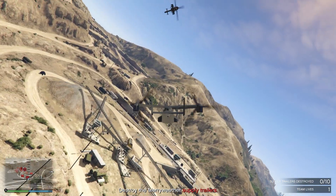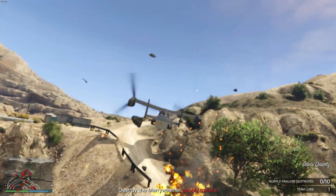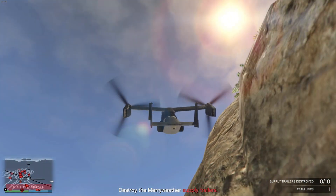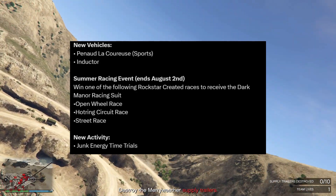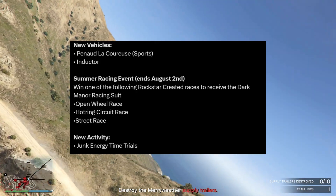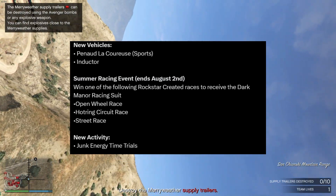Hello everyone, welcome back to the channel. In today's video we'll be talking about the new GTA Online weekly update. There's some good news — we got two new vehicles. One of them is a sports electric car, the Pinard Coürsure, and the other one is the Inductor.